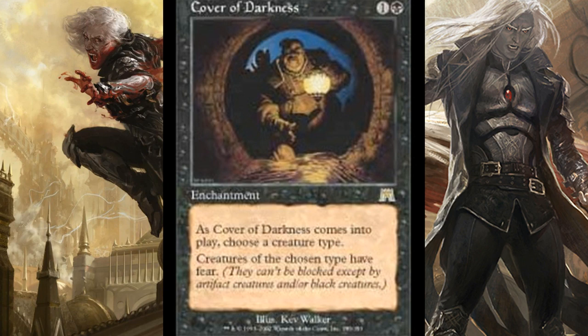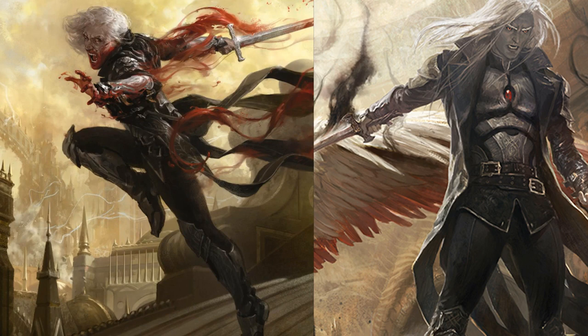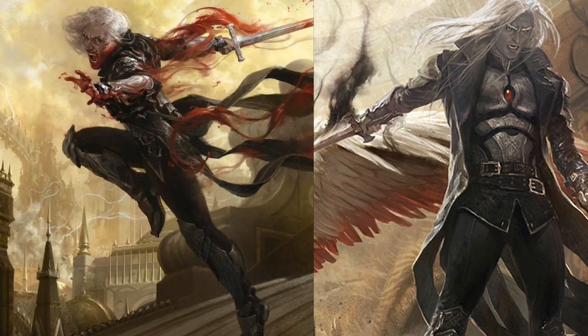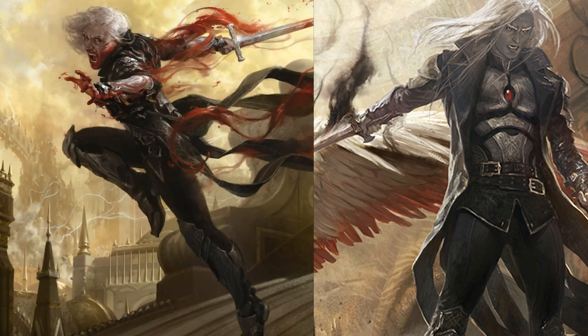Cover of Darkness is a must-have — choose vampires and they all get Fear, so unless opponents have artifact creatures, they're likely locked out of blocking. Radiant Destiny acts as a basic anthem, and once you have the City's Blessing — which is easy with 24 vampires — they also gain vigilance. Blade of the Bloodchief and Heirloom Blade are efficient equipment that grow your vampires and help you find more. For lands, standard black-white mana fixing works, and a Cavern of Souls makes your vampires uncounterable.